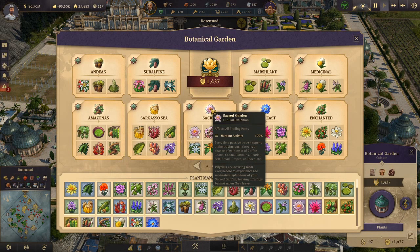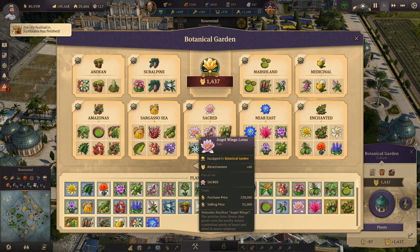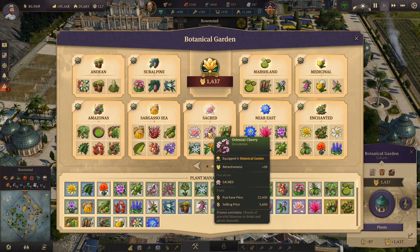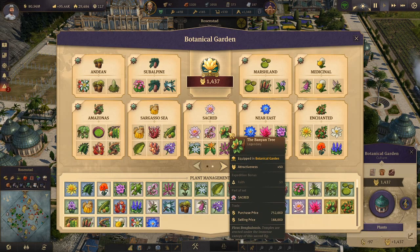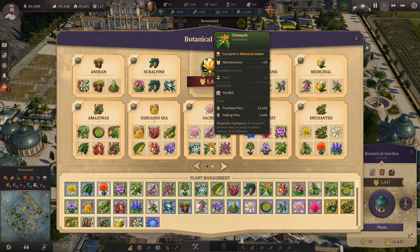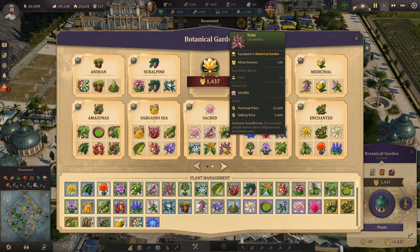Then we move to the Sacred Set. It affects all trading posts by increasing harbor activity, and every time a passive trade happens there is a chance of gaining five tons of coffee beans, cocoa, plantains, pearls, felt bread, grapes, or chocolate. The set includes the Angel Wings Lotus — I got this at a two-star expedition but you can also get it at three-star or the World's Fair — the Oriental Cherry from Madame Kahina's, and the Banyan Tree, a legendary I got at the World's Fair tier 3 exhibition.